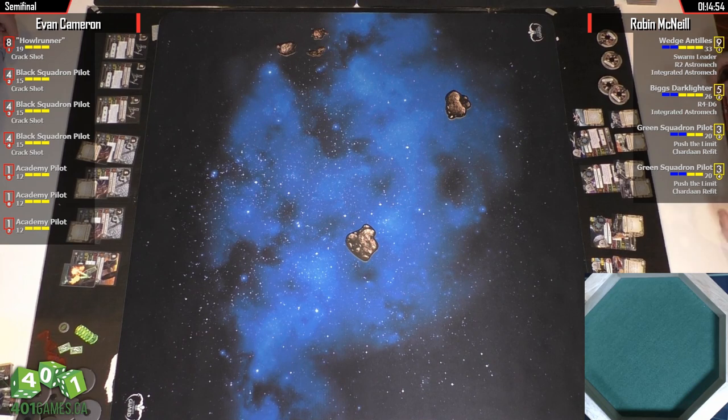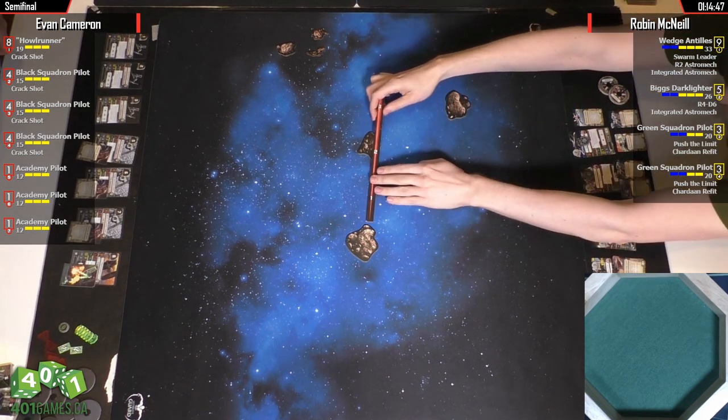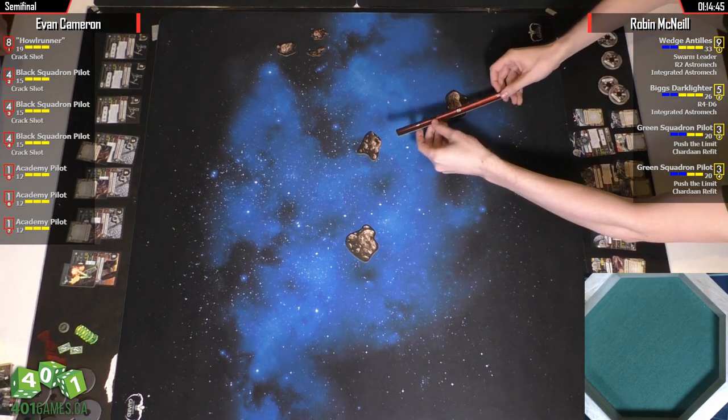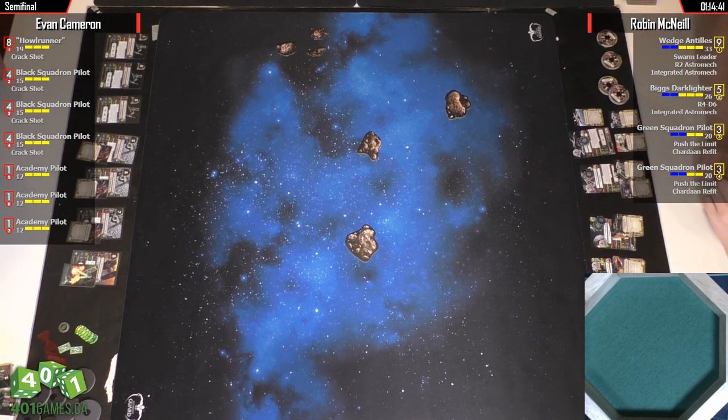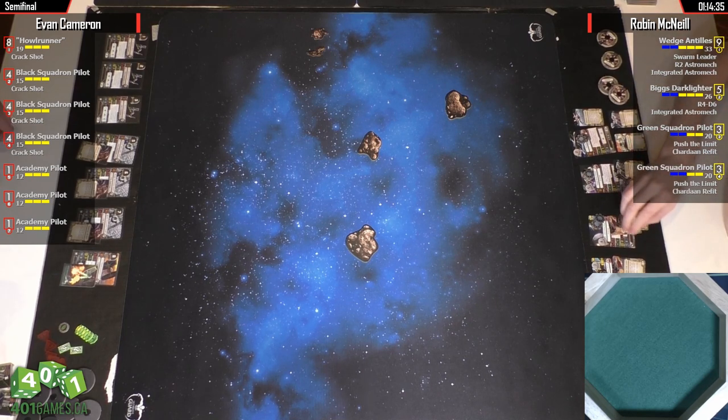We have Evan Cameron playing Imperial Patti Swarm, which is Power Runner with Crackshot, three Blacks with Crack, and three Academies. Versus our friend Robin McNeil, who's running a very old school X-Wing and A-Wing list. So you've got Wedge and Tilly's with Swarm Leader. That's fun. That's new.